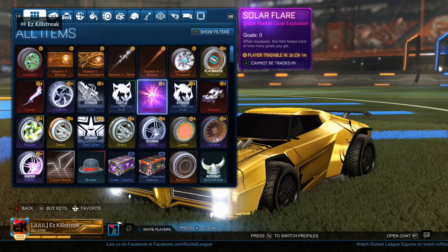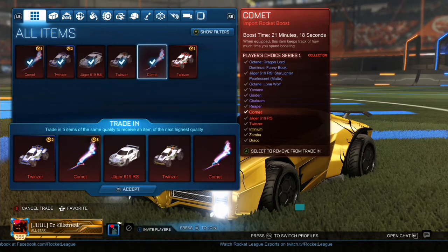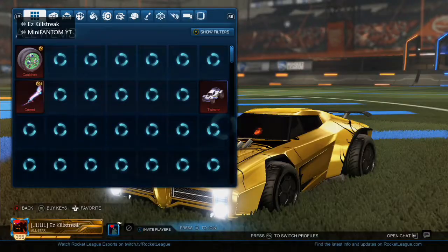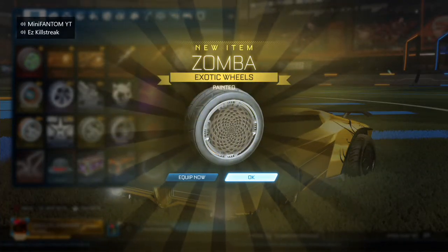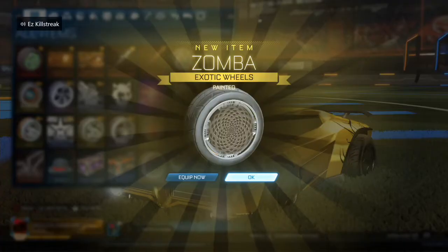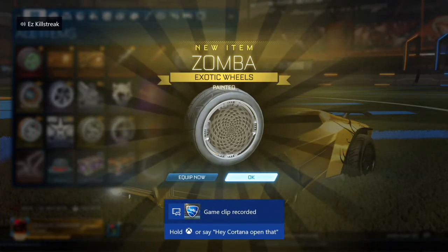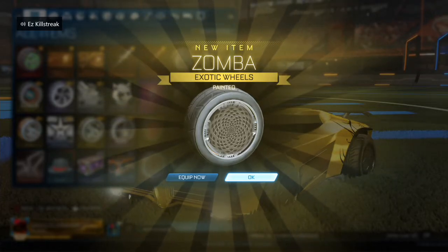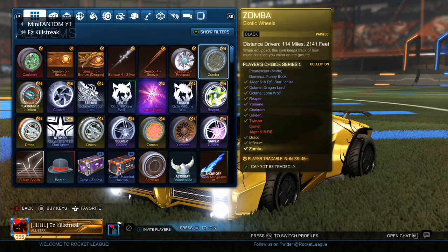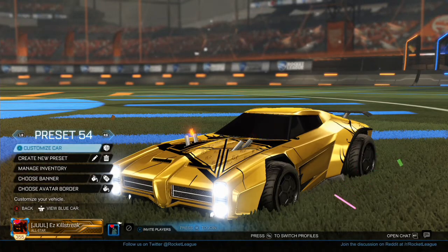We got regular Infiniums for the first trade-up. I'm doing a no-luck trade-up. What did I get? Oh my god — what? What's the best wheel? Black Zomba — I got black! Are you actually? Yeah, nah.